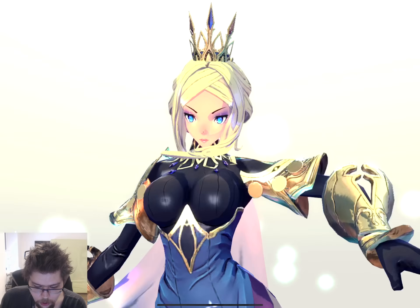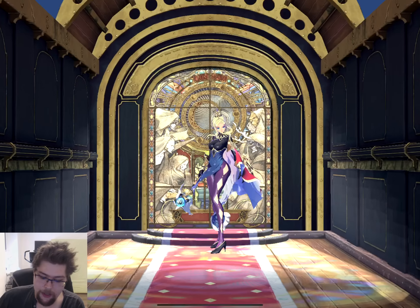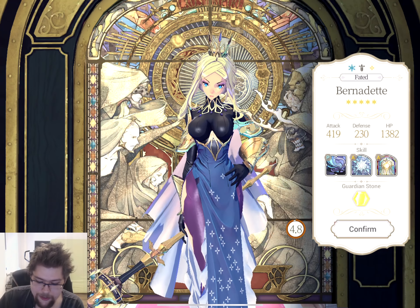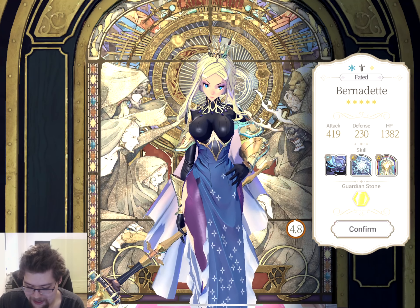There we go! What is it? Oh! Snap! It's another Bernadette, which I'm fine with because we need duplicates of her. Holy hell! Damn. I mean, I only have 3 total 5-stars, so getting a duplicate this early - I don't know if that's actually the best, but hey, I'll take it. What do we got? And I think besides that there's just going to be 4-stars.